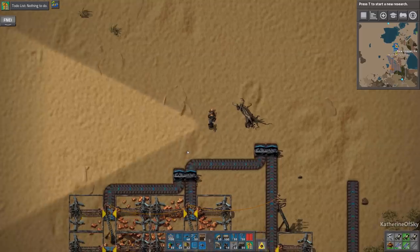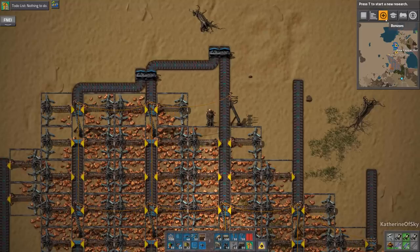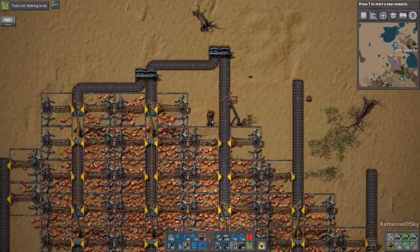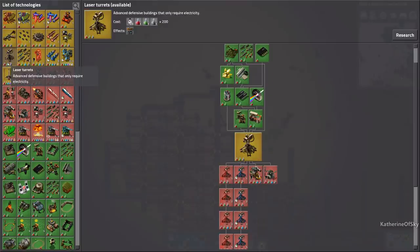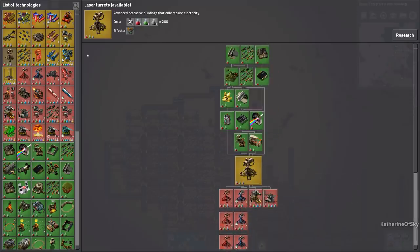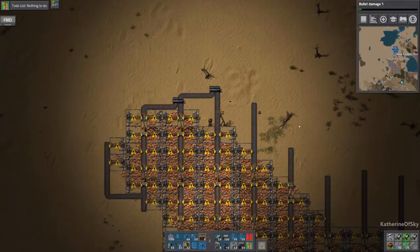We could do less than 77 miners because we actually have quite a lot of productivity research. If we look at our bonuses — mining productivity plus 30% — so we're actually producing quite a bit more with that bonus. Let's see if there's any other research worth doing. Personal laser defense is nice but there's nothing to kill, so that's kind of pointless. We probably don't need the flamethrower either, though we could research it anyway just for fun.